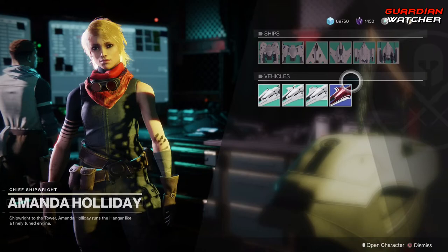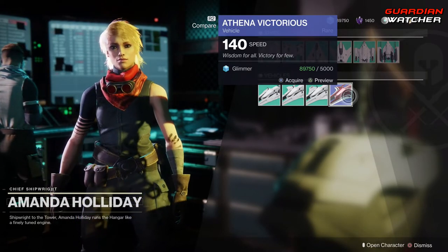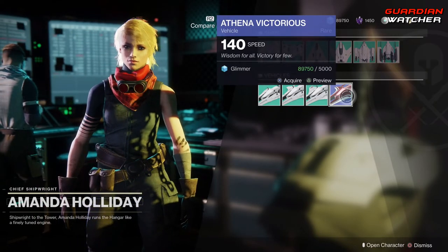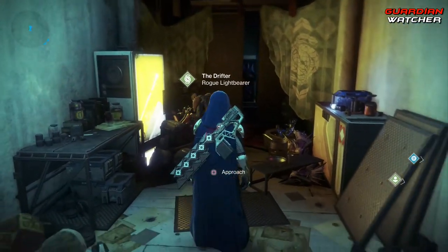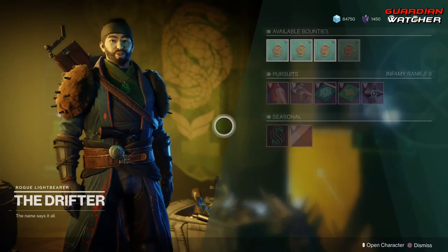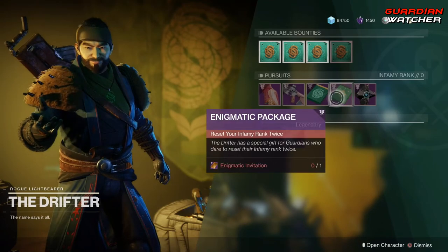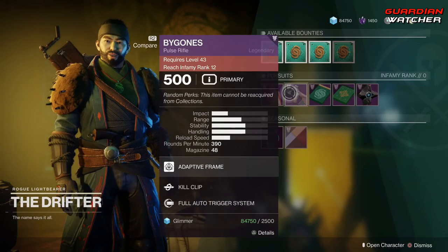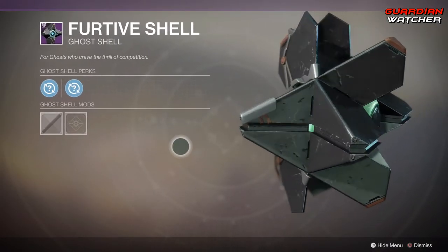For those who don't know, you can visit Amanda Holiday and grab the wonderful Athena Victorious. This was the exclusive Sparrow for those who had Virgin Media — people in America could not get it. Go ahead and visit the Drifter because he has stuff as well. He has wonderful Gambit bounties as well as Pursuits. It's a pretty cool ghost — you're going to have to go face to face with the other team from time to time.